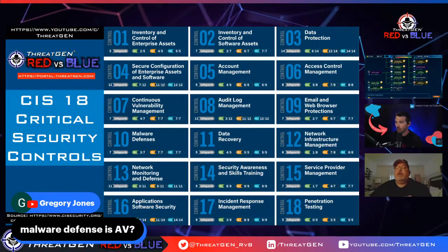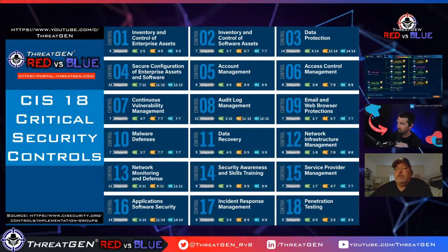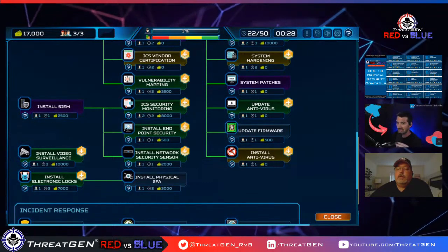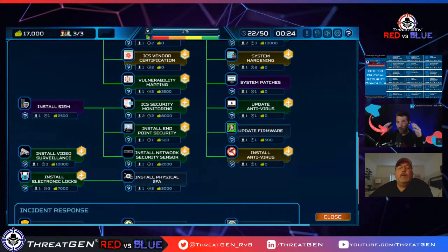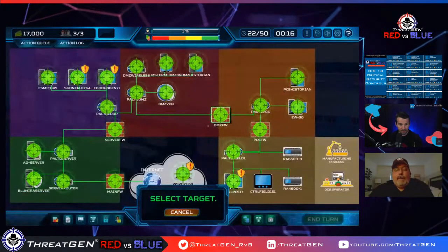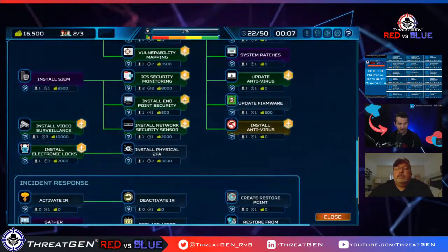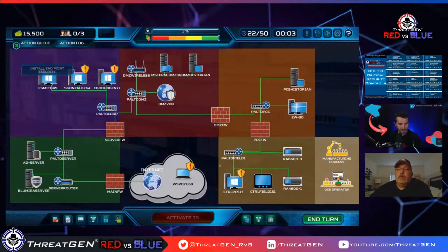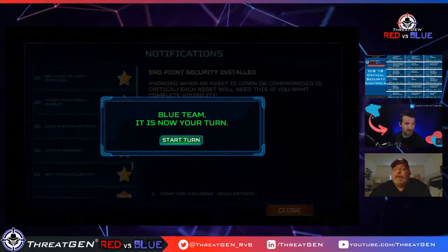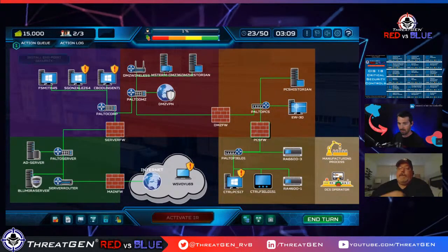For SMB SIEM options, Microsoft Sentinel natively integrates in Office 365 — it handles correlation, aggregation, and enrichment. Microsoft Defender is a good AV/EDR option. Installing EDR everywhere is going to take a lot of turns. We have about 20 assets and can do three EDR installs per turn — that's roughly six turns. Focusing now on OT devices with vulnerabilities since they're higher risk.